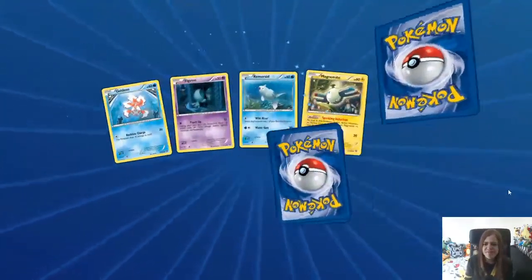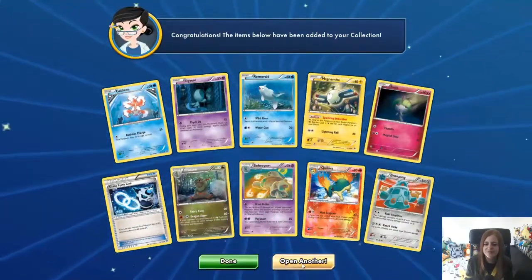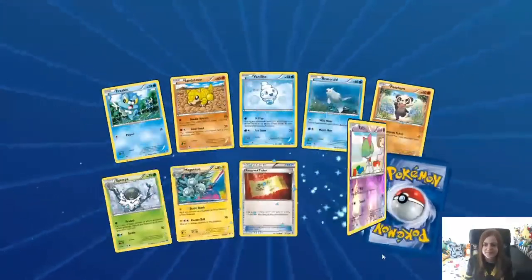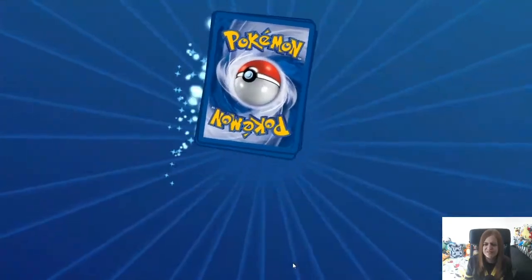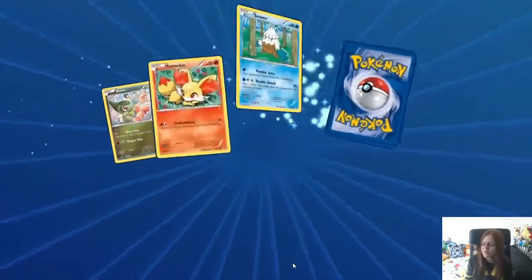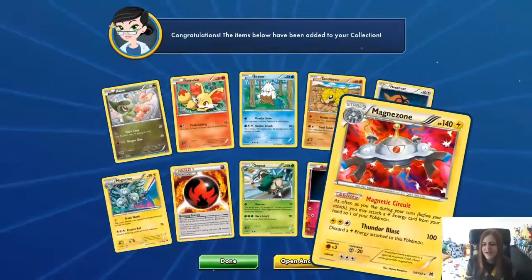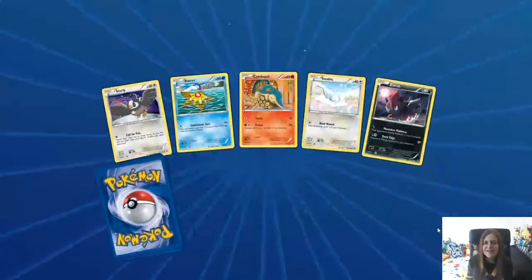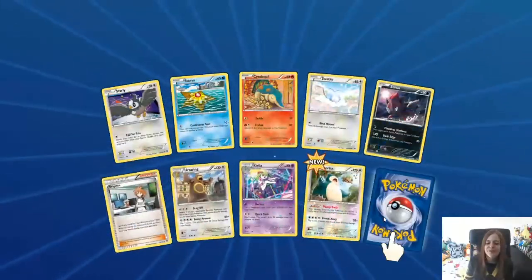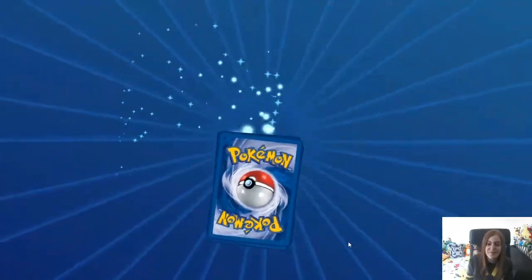I haven't opened any Break packs for ages. I can't remember what's in them other than Break Pokemon. They're still standard, right? Actually Break rotated out — I can't even remember. But there are packs here, and we have a holo Magnezone. That's pretty cool. At least opening sets you haven't opened for a while is a nice surprise when you pull something you've completely forgotten about.